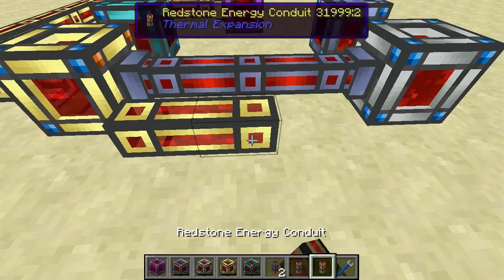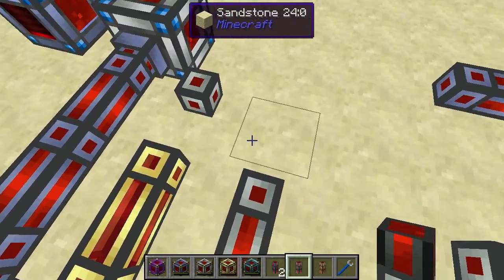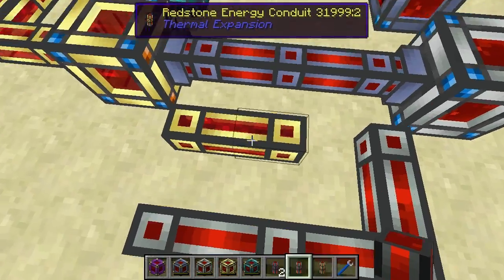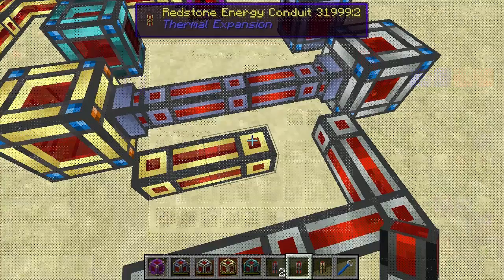The different types of conduits do not connect to each other — that may or may not be convenient, but it is important to know.